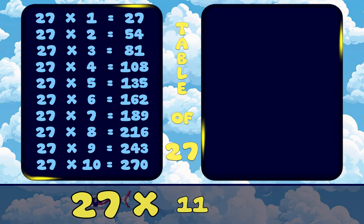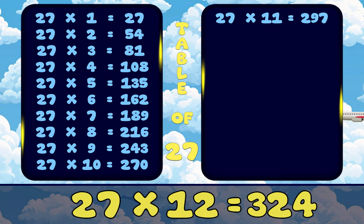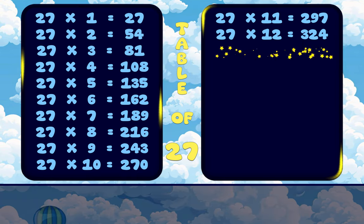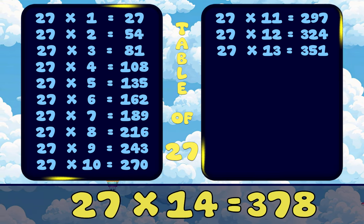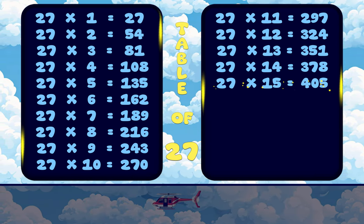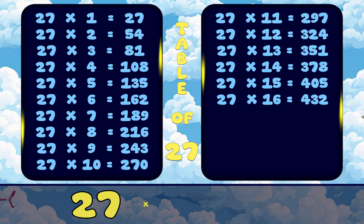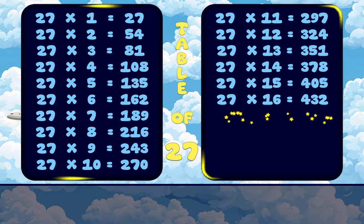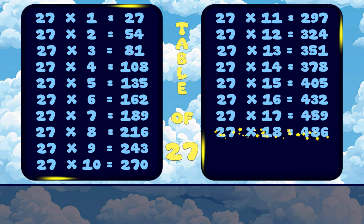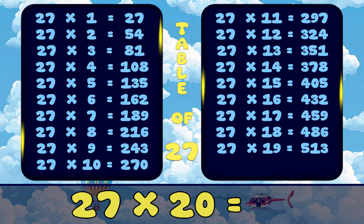27, 11's are 297. 27, 12's are 324. 27, 13's are 351. 27, 14's are 378. 27, 15's are 405. 27, 16's are 432. 27, 17's are 459. 27, 18's are 486. 27, 19's are 513. 27, 20's are 540.